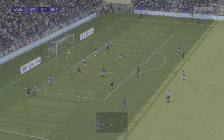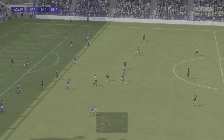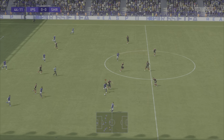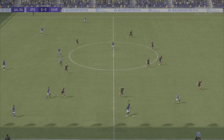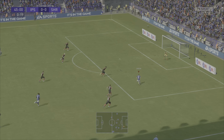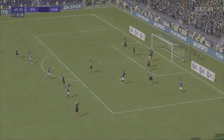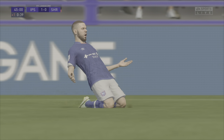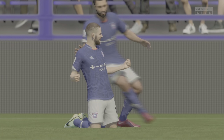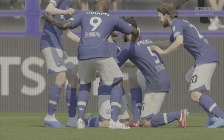Shrewsbury on the attack, playing around the edge of the Ipswich Town box, but we win the tackle — well done. Ladipo runs away with it, finds Chaplin down the wing, Chaplin makes the inside run into the box. Can he score? Oh yes he can — puts it in the post! It's 1-0 to Ipswich Town against Shrewsbury on the half-time whistle.